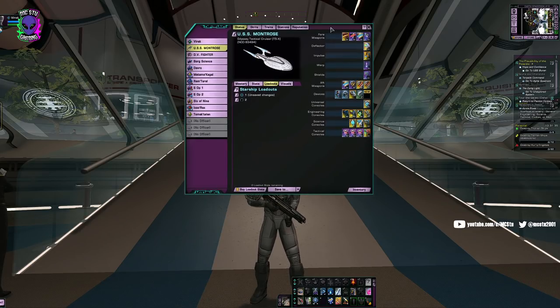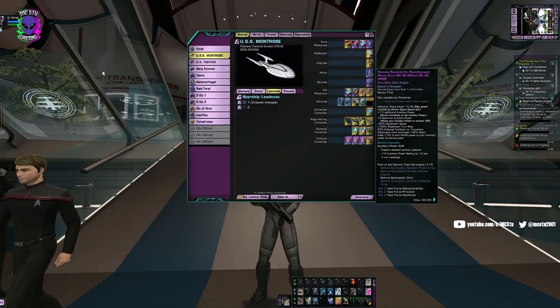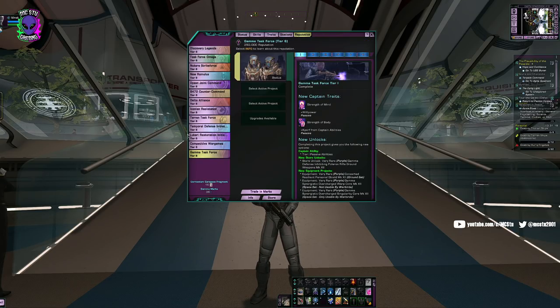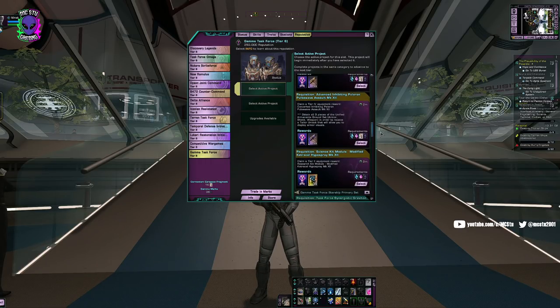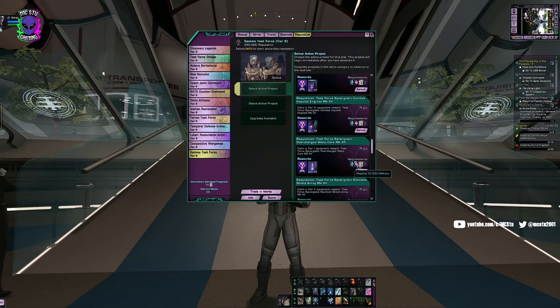Let's talk about the items on the ship that will make it perform well for Tour of the Galaxy. The gamma core is the only thing you really have to have — you can complete this with only this core. It's from the Gamma Rep and becomes available after you complete just Tier 1. The EC cost is only 40K, the dilithium is 32,500, so you're looking at a minimum of four days to refine that much if starting from zero. You'll also need five germanium fragments from advanced Gamma Rep TFOs, and 750 Gamma marks.